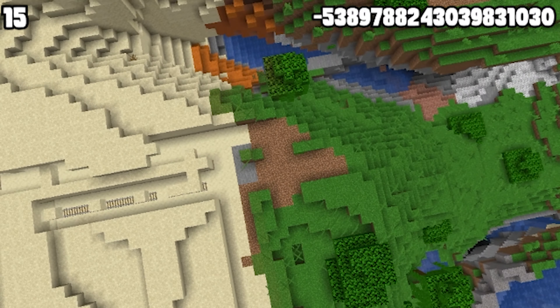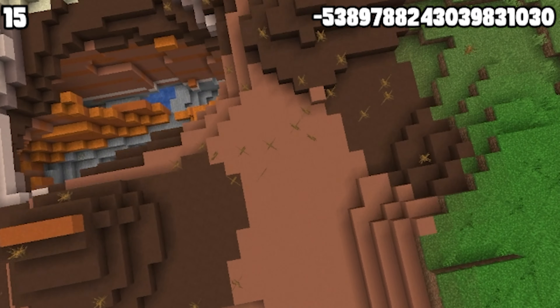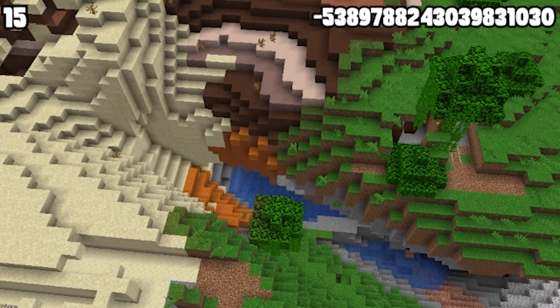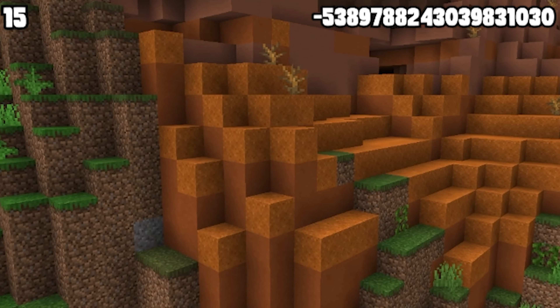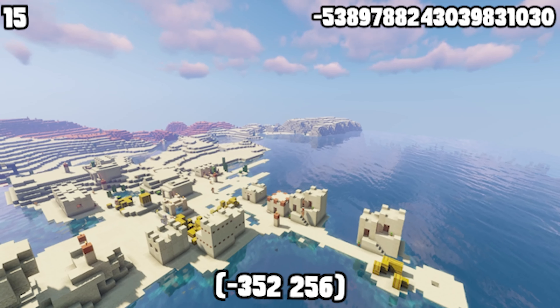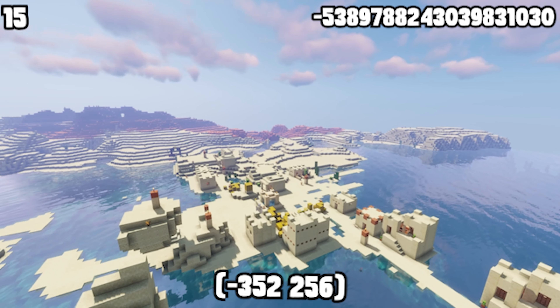Have you ever seen a world split apart by biomes? In a portion of this world, the biomes don't mesh well together and they just end — it makes a really cool sight to see. There's a woodland mansion not all that far away, but before you go check it out, make sure to go to the desert village close by to gear up first.